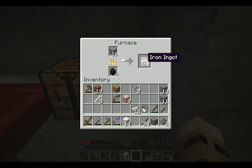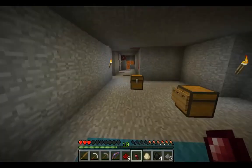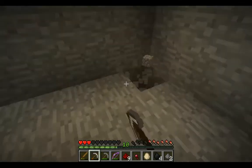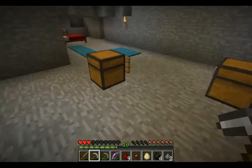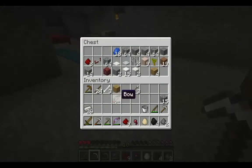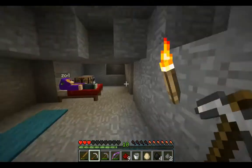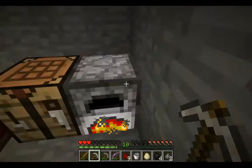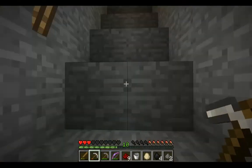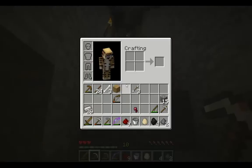Let's wait for this to smelt. What I might do while that's going is make a little infinite water source down here so we can actually make a nether portal. I've got the bucket already. While — oh, it's not up there, is it? Let's go to sleep. I'm going to make an infinite water source down here, and then we're going to use lava and water to make the portal.